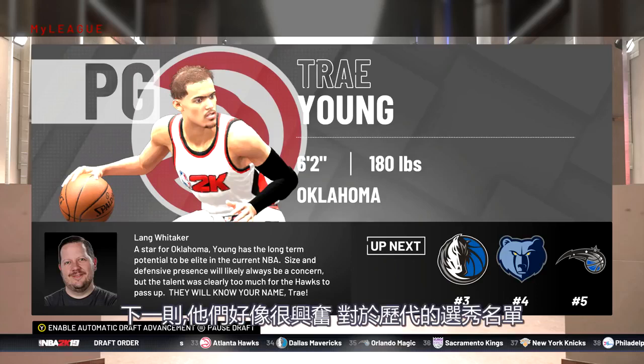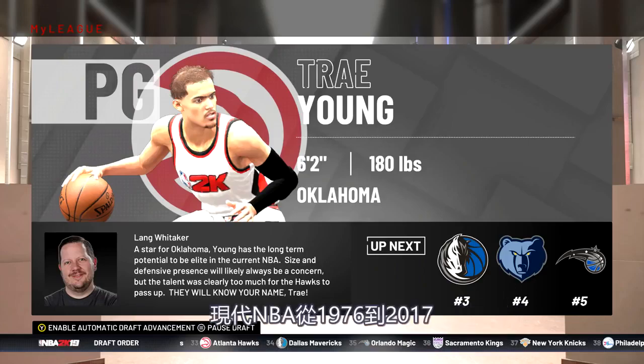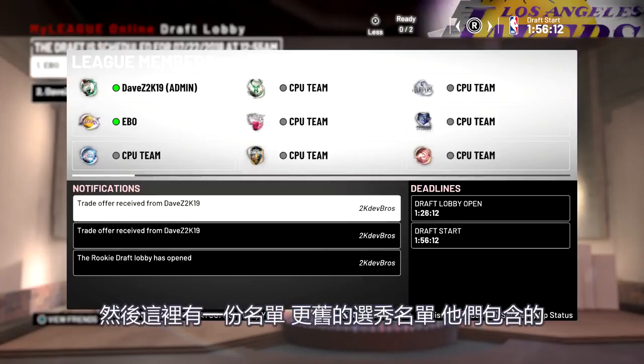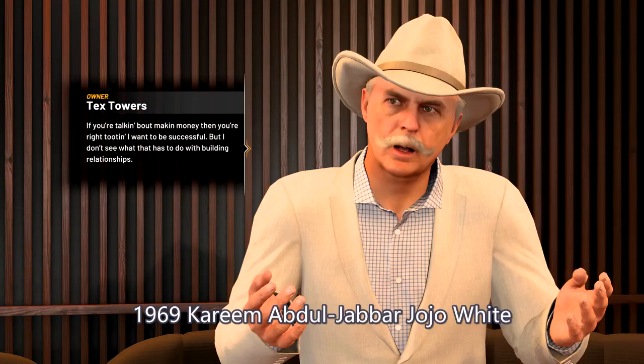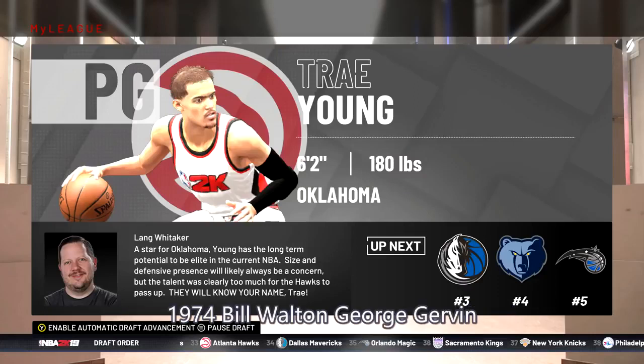They seem very excited about historical draft classes. They have every draft class in the modern NBA from 1976 to 2017 already in the game. Here are some older classes they've included: 1960 — the Big O, Jerry West, and more; 1965 — Gail Goodrich, Rick Barry, Jerry Sloan, and more; 1969 — Kareem Abdul-Jabbar, Jo Jo White, and more; 1970 — Pete Maravich, Nate Tiny Archibald, and more; 1974 — Bill Walton, George Gervin, and more.